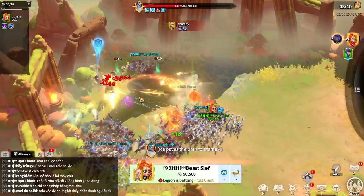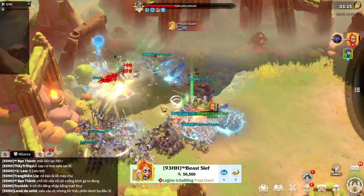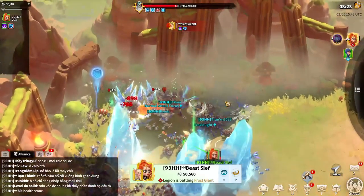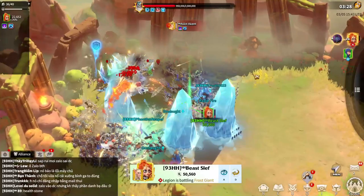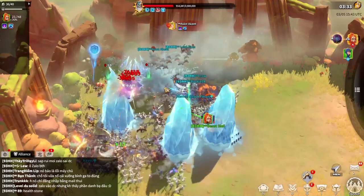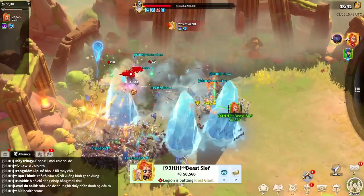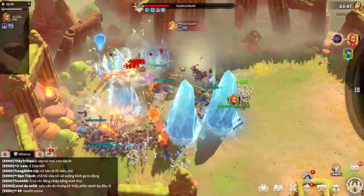Now we're entering the DPS phase where you have around two and a half to three minutes to deal damage before the next phase starts. We basically need to kill one million HP from the giant within about three minutes. As you can see, we have quite good DPS. Everyone continues dodging the snowball because every time you lose troops, you also deal less damage.